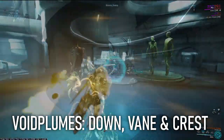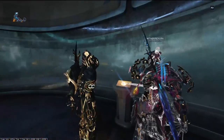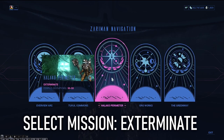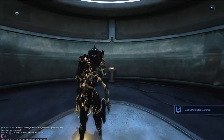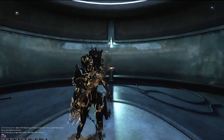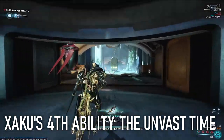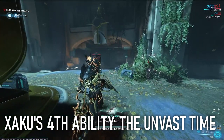There are three types of Void Plumes: Down, Vein, and Crest. Start off by selecting the Exterminate mission on the Zaramun navigation console inside the Elevator. Exterminate missions don't really have a failure clause besides running out of lives, so you can take your time and search around without worrying about objectives. From here, use Zaku's fourth ability, Unvast Time, to shed the Warframe skin, shattering any breakable objects around you.